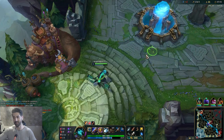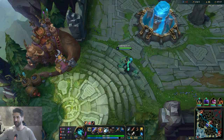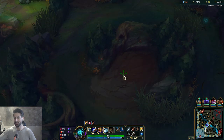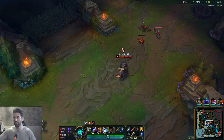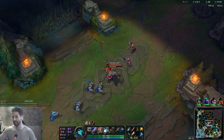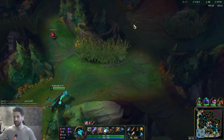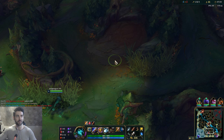This is how powerful Nimbus Cloak is man — Nimbus Cloak with no Flash, instead running Ignite. Because Wukong is really bad at early game, but with Ignite he can actually face people in the jungle, so he's not that bad anymore.